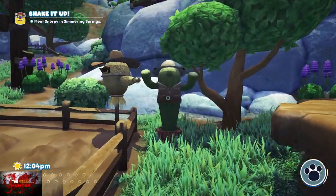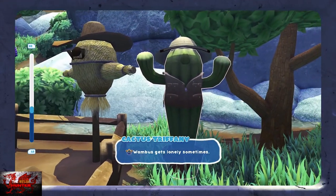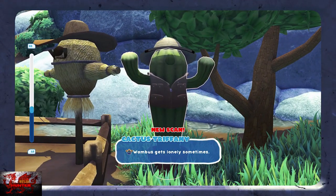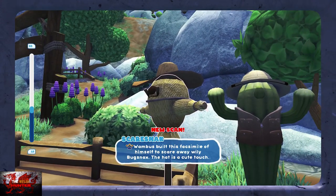You do not get the roof from any of the mailbox missions. Second time lucky for me — the Triffony Cactus is there, so make sure to scan that one. You can scan scare snacks as well — very funny.